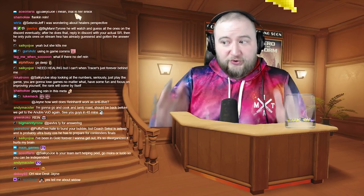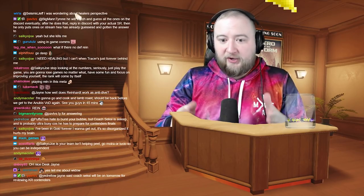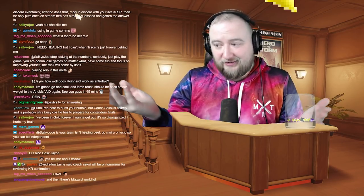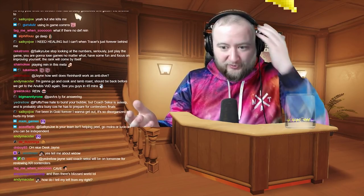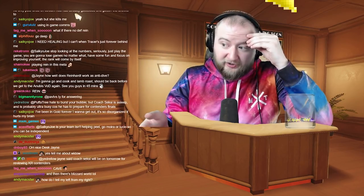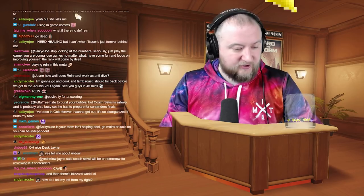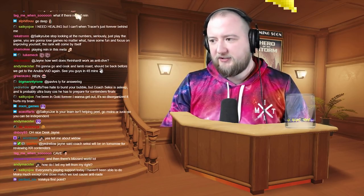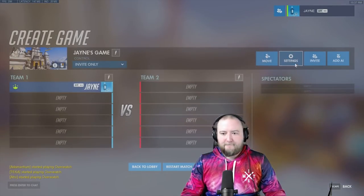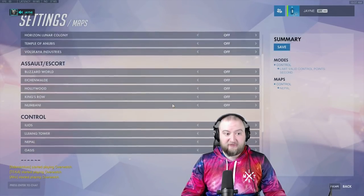As an attacker, depending on your comp and the opponent's comp, you select whether to go left, main, or right. As a defender, you have to think about positioning — like Zenyatta positioning. Let's go to Anubis and talk about Zenyatta positioning there.